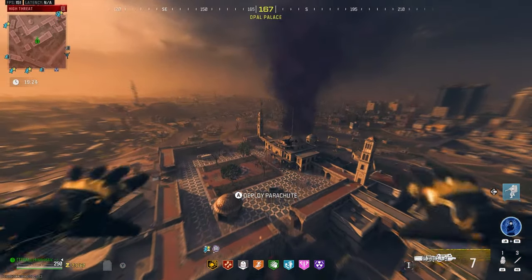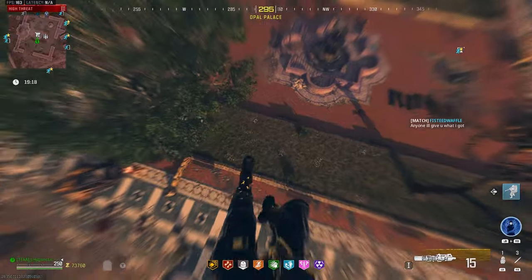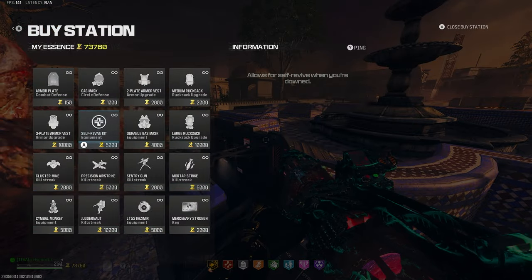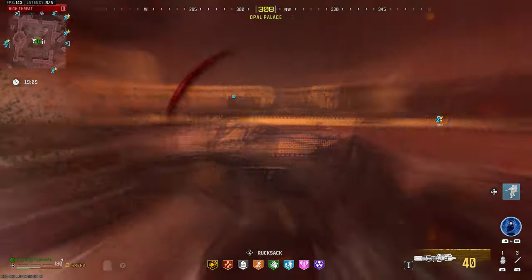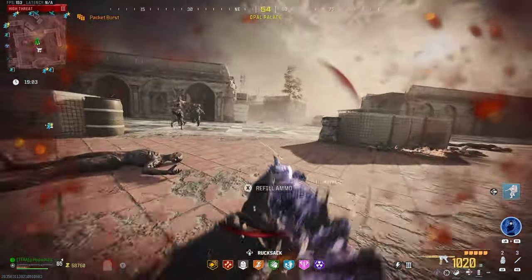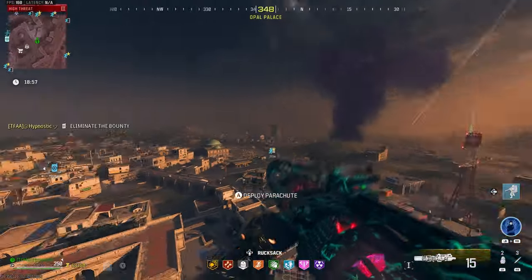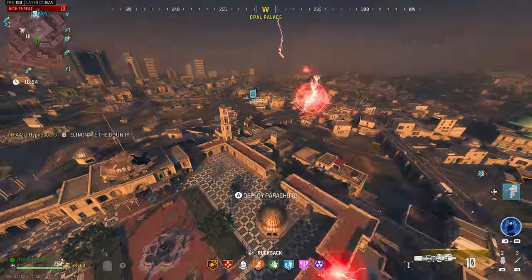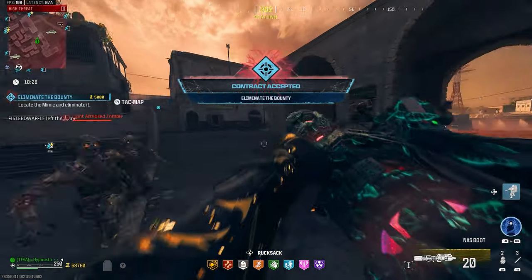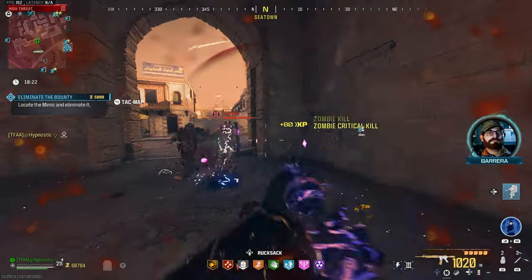There's a buy station back here but there's also a mega right there. Let's risk it real quick — we got it! Let's see if there's a bounty contract somewhere — and there is. Got the contract, and it's a mimic. I think we'll take out this mimic, and after that we'll make our way over to the Dark Aether.